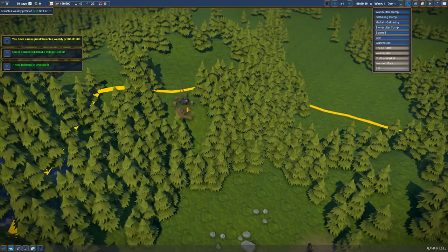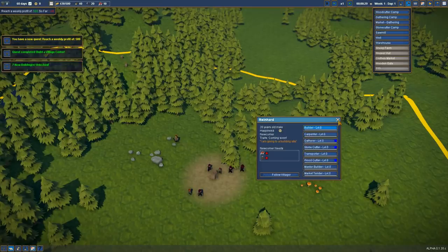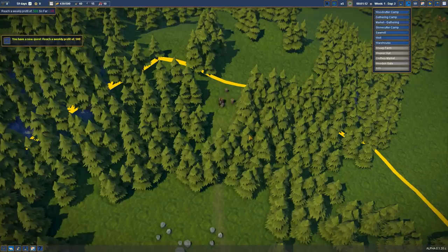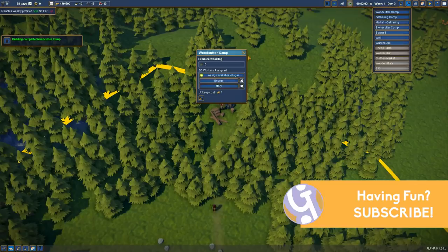As you can see, it kind of fits into the landscape quite well — does what it needs to do. So now what we can do is turn a couple of these into builders. He'll go and have a little build there. Takes his time, but he gets there. He'll cut a few trees down to get to it, unfortunately. But once he's done what he needs to do, he'll take stuff over. And there we go — that's our woodcutter's camp.